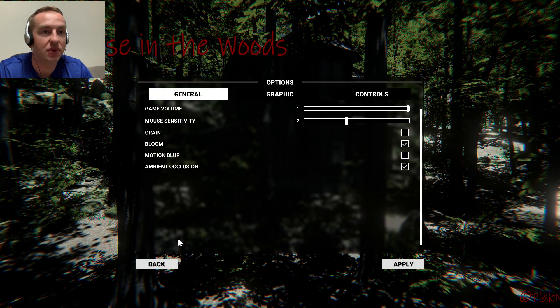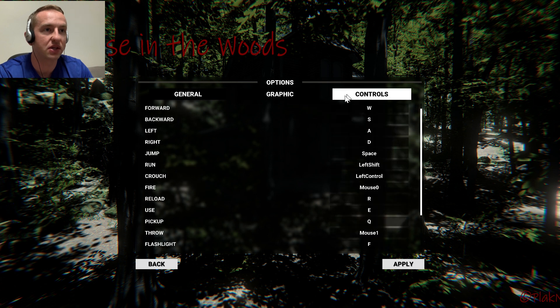Let's see if there's any kind of options on here. There are — game volume, sensitivity, graphics. I might need to turn on the graphics, because I don't think I actually... Can I click on it? Does it work like that? It's not quite working for me.